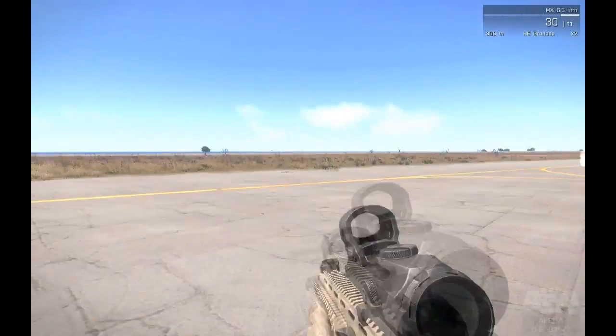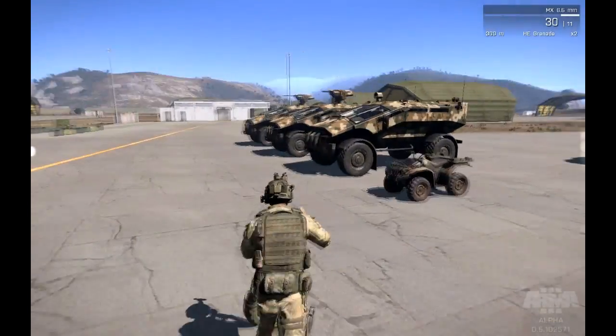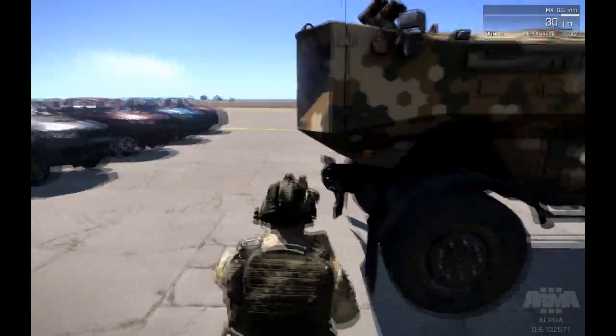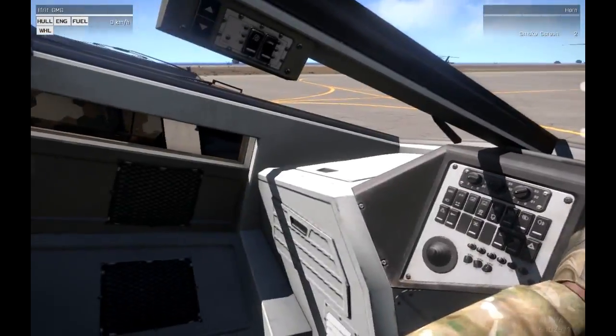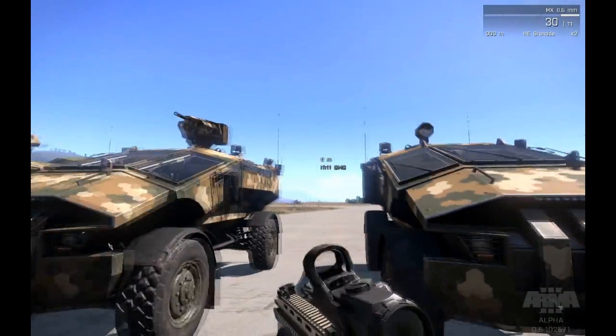The red team has a vehicle similar to the Hunter which is called the Eifrit. The Eifrit is another 4x4 off-road vehicle. The only difference between them is that the Eifrit has a much more modern, more futuristic look, as well as the fact it's top heavy. So you have to slow down a lot more into the corners because it will go over quite easily.